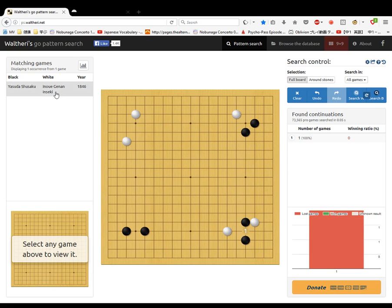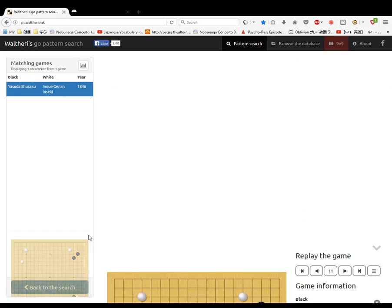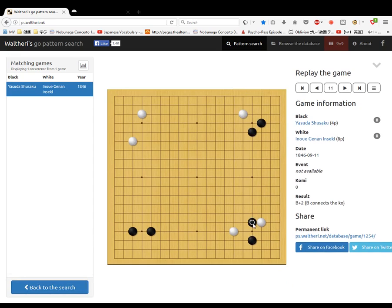White jumps out, black jumps out, and then white cuts, blocking these two stones from connecting. Black cuts, blocking these two stones. White connects and black connects. White wants to make this stone stronger and not let these stones connect, so it cuts — in order not to be taken.